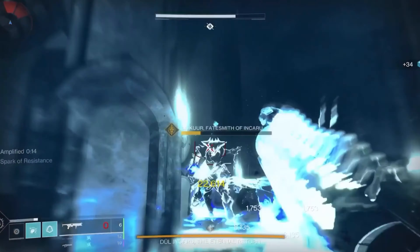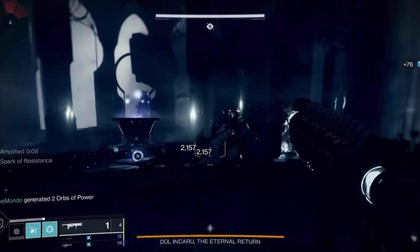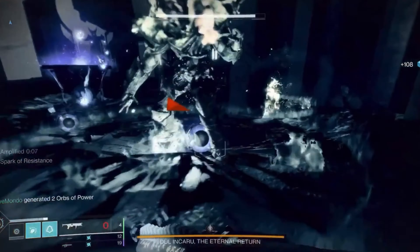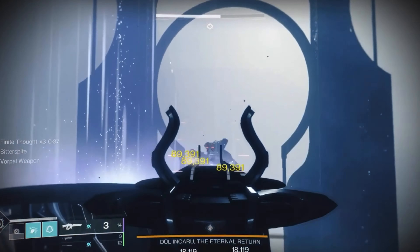From this method you'll get a lot of deep engrams quickly. Once you have a good amount, go back to the Helm and open the Reckoning weapon engrams, as they have a chance to drop the Spare Rations hand cannon. You can also focus farm this weapon.